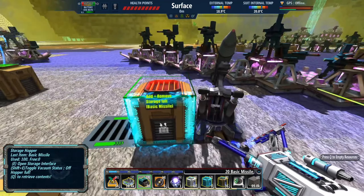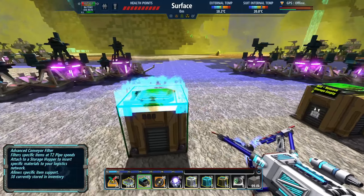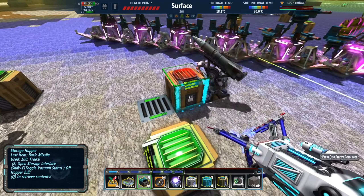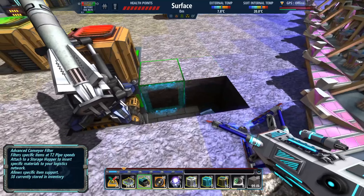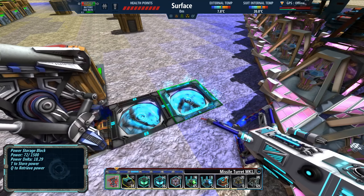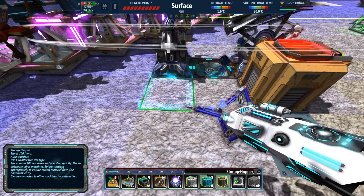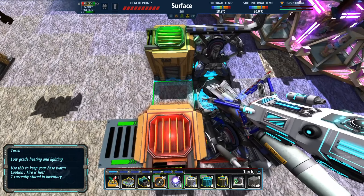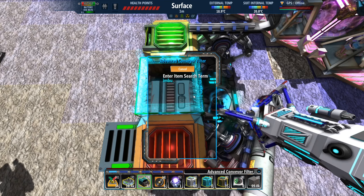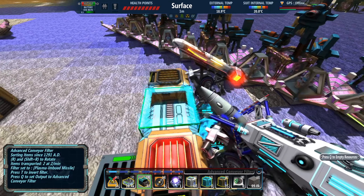I'd like to put some missile launchers further out, or maybe put some here too but I need to route that all underneath. Same kind of setup — storage blocks, launcher, hopper, and filter. It's getting a little disorganized for my liking but we'll make do. We've now doubled the number of rocket launchers.